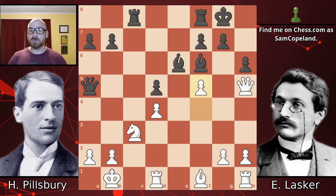Pawn f5 hits the bishop — this is a good moment to pause and ask yourself what you would play as world champion Emanuel Lasker. If you picked the very good move bishop d7, just retreating and holding onto the bishop pair advantage, you are a strong player — but you are not Emanuel Lasker world champion.